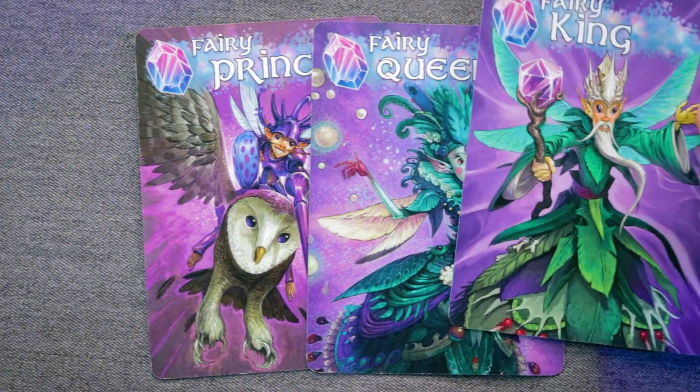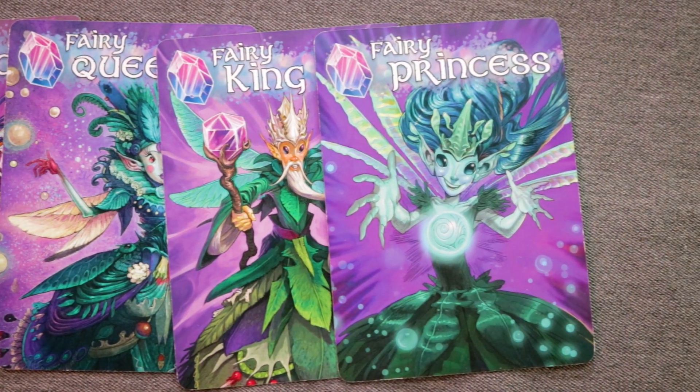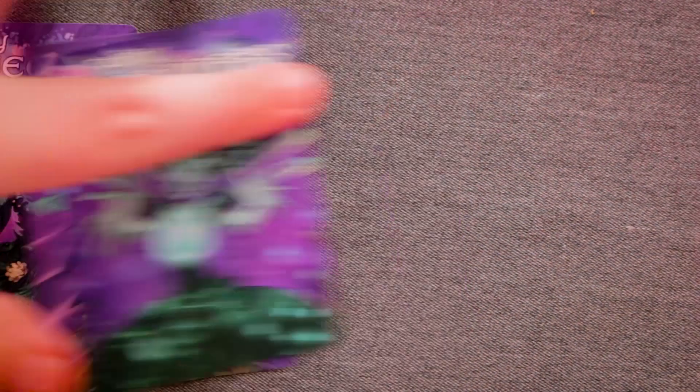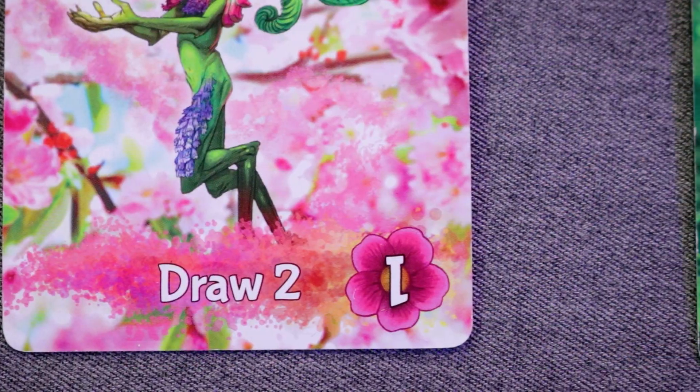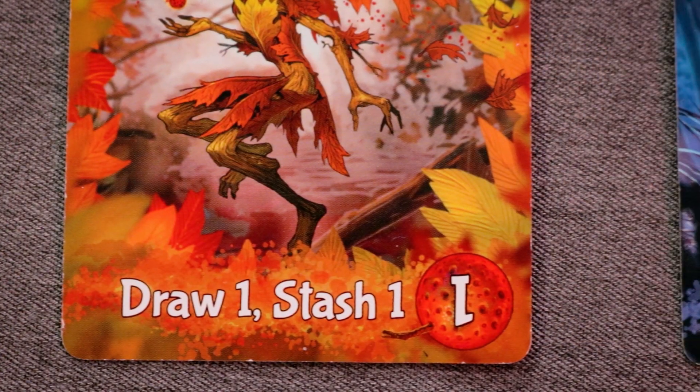Royal fairies are super important and super special — not only in stopping traps, but also if you ever have all four of them, you instantly win the game. Each different season has a different fairy art style and effect. Spring lets you draw two cards. Summer fairies draw you one card. Autumn fairies draw one and stash one card — meaning you take a card from your hand and put it into your points pile. Winter fairies let you stash one card.